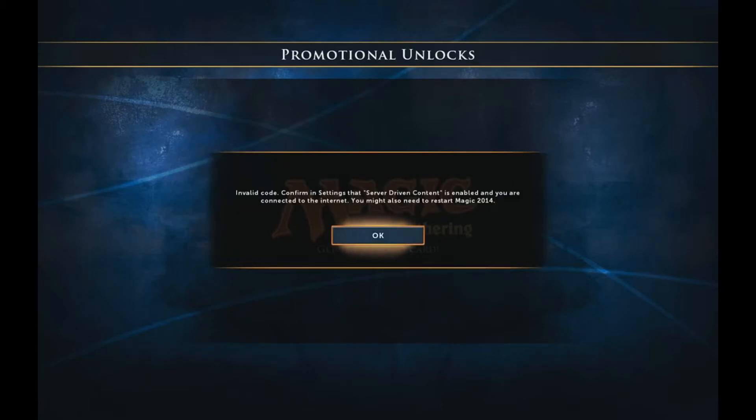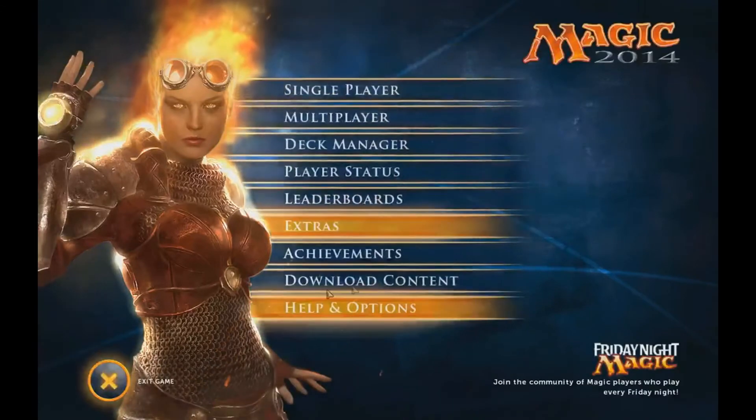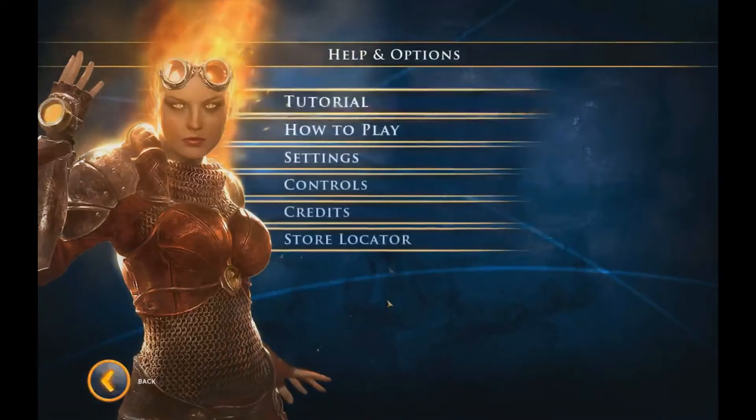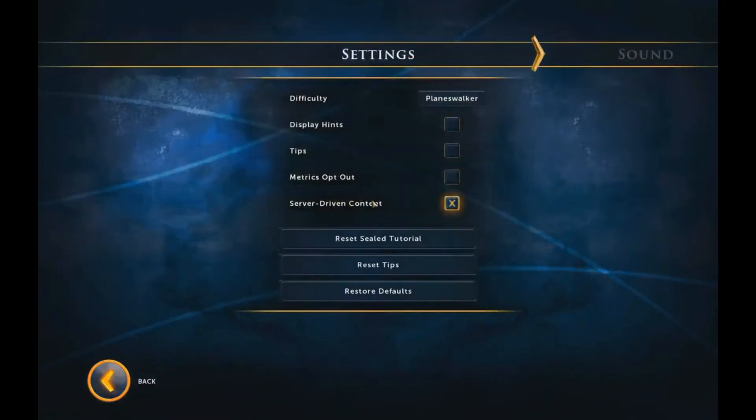But some of you may get this error — it says Invalid Code. So all you need to do is go to Help and Options, then go to Settings, and make sure that there's a tick in the server-driven content box. If it's unticked, just put a tick in there. It will pop up with a message, and you can click Yes or No — just click Yes on that message.